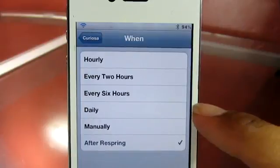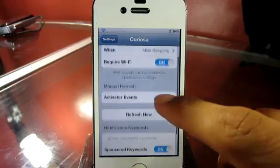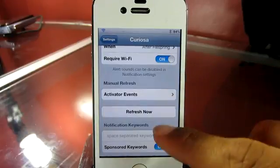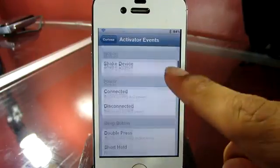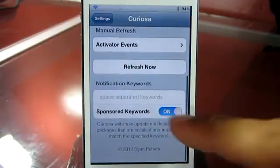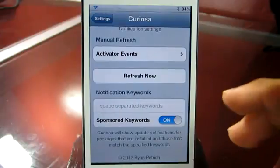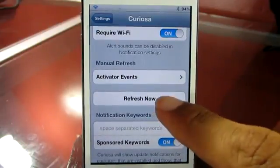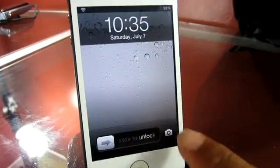Heading over to the settings of Curiosa, you have a couple more options. You can set when it will refresh — after a spring, manually, daily, every six hours, every two hours, or just hourly. Moving along, you can require Wi-Fi when this happens. Further down the list, you have notification keys where you pick a certain tweet that you want to follow. You can also hit Refresh Now and it will refresh right from the settings.